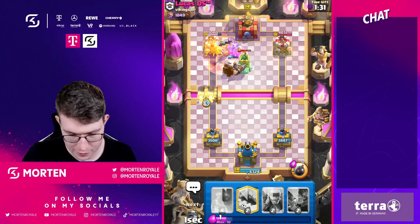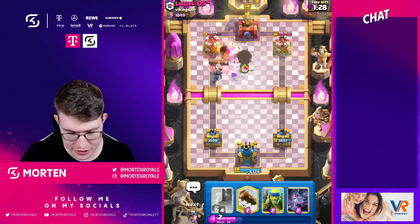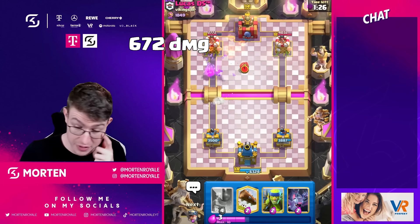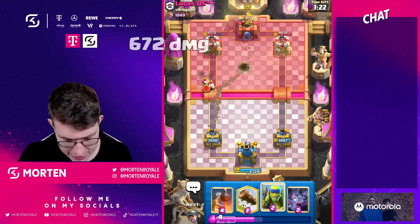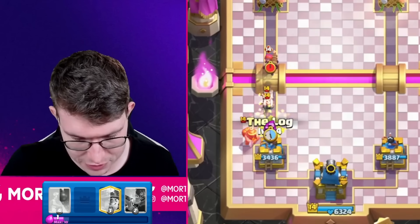I'm going in with wall breaker, forcing out the log anyway, so it's completely fine. Getting a ton of miner chip damage and we have a big spell advantage. He's not going to have much space playing like a 2.6 or 2.7 cheap cycle version.